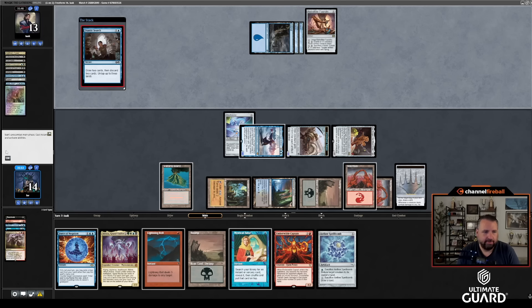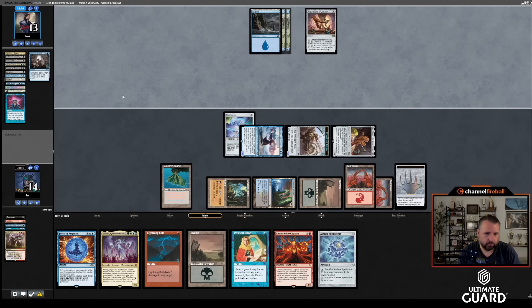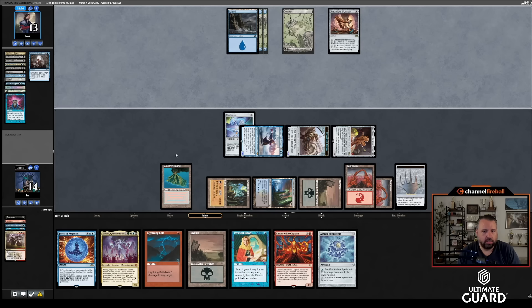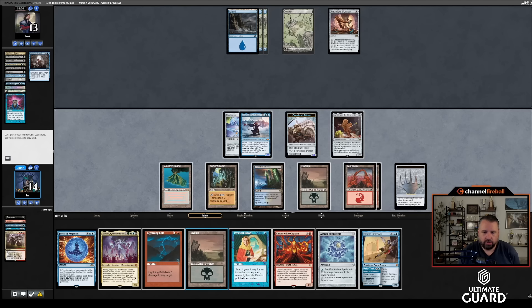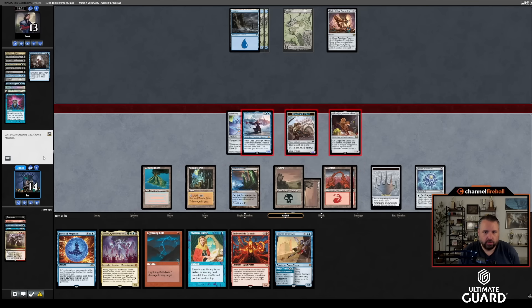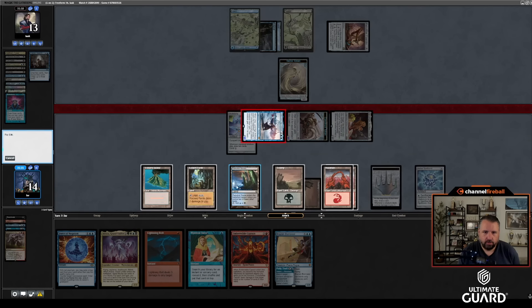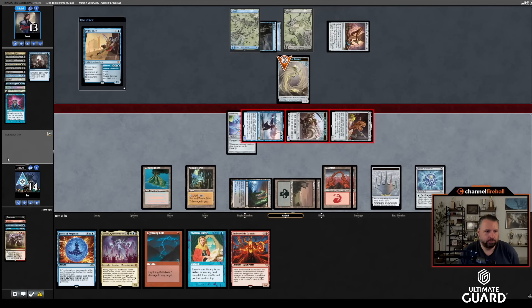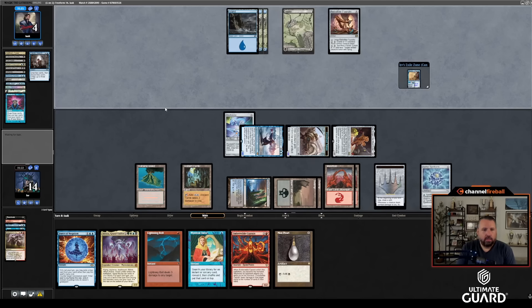He's on Jace, Wielder of Mysteries, so maybe he has Demonic Consultation as well. Frantic Search — I'll allow that. I don't want to show Force of Negation until I have to. He plays another Island. If he animates the Archon then I'll Force. I could also grind through the Archon with Aether Spellbomb but no real reason. Let's cast Aether Spellbomb here. This is now lethal — six, nine — not quite, especially with a Retrofitter token. I'll Petty Theft that, keep the Spellbomb, hit Isaac down to four, and I have Bolt.